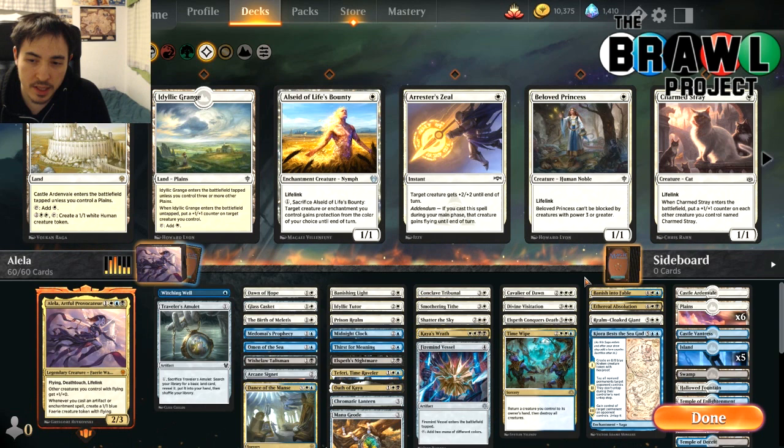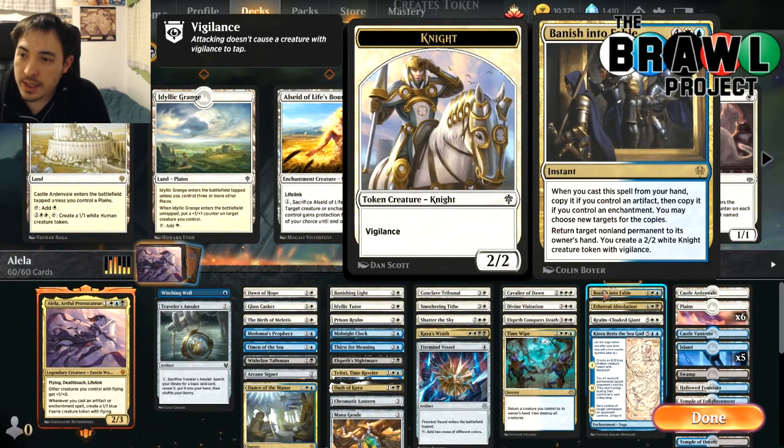One of the big cards I really wanted to play with is Vanish into Fable, which is pretty sweet. For six mana, it returns a target non-land permanent to its owner's hand and creates a 2/2 white knight creature token with vigilance. But when you cast it from your hand, it copies itself if you control an artifact, then again if you control an enchantment — so for six mana you can return three things and create three knight tokens.